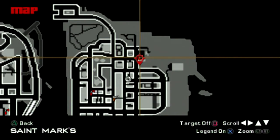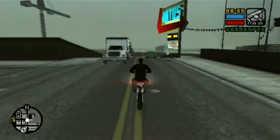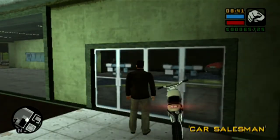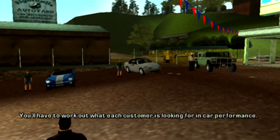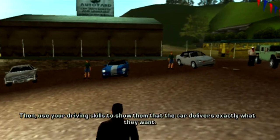Welcome back to some more Grand Theft Auto Liberty City Stories. In this part, we will be completing the Car and Bike Salesman activities, which are a requirement to complete in order to get your percentage points to 100%. We will begin here with the Car Salesman, which is located in Harwood in Portland. The way this activity works is that you need to complete a minimum of six levels to get your percentage points.